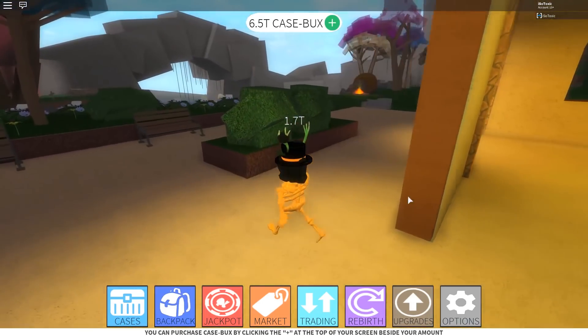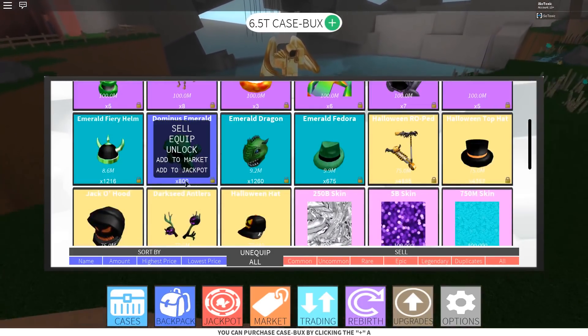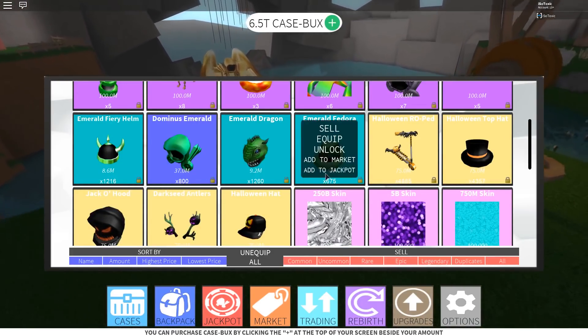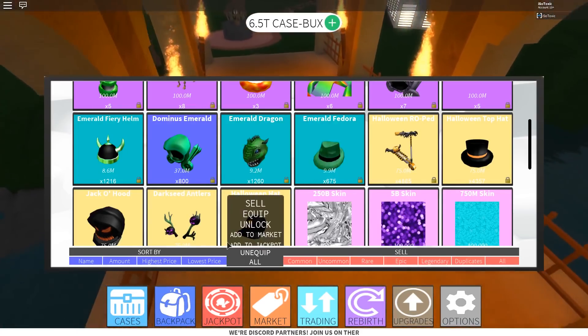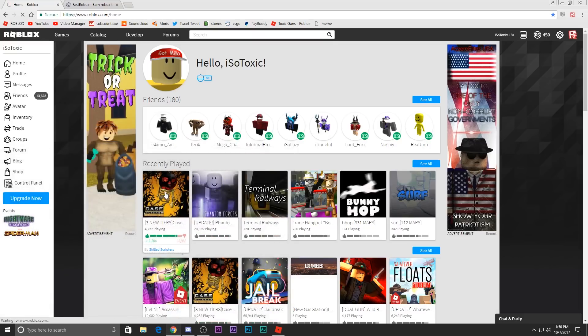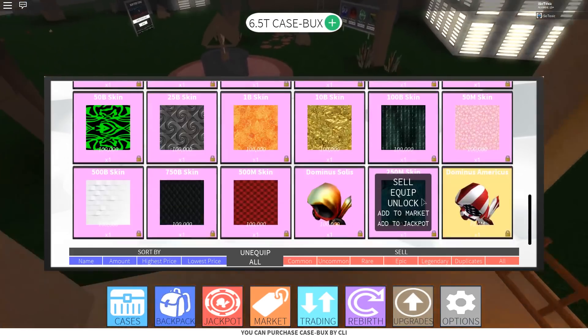Hey, what's up guys, it's Toxic here and today they have finally added more tiers into Case Clicker. They added new colors and new tiers, so let's head over to the page. The patch notes say they added a new dark fiery pumpkin head into rebirth cases, three new tiers: mythic, mystic, amethyst, and god. They updated case prices to reflect the new tiers, unobtainable items are now 10 million, and there are seven new packages.